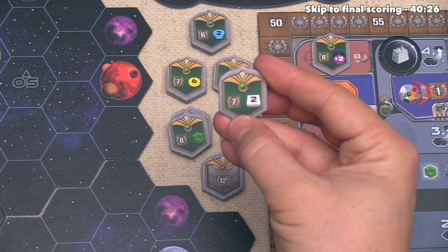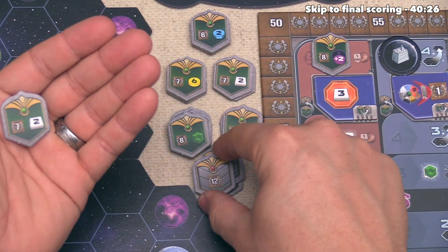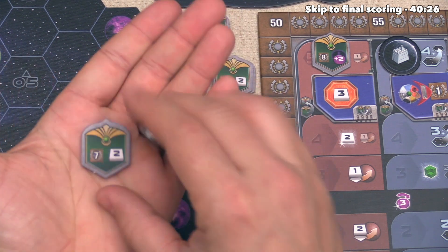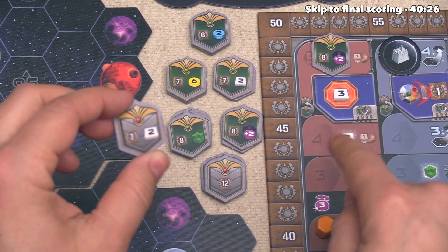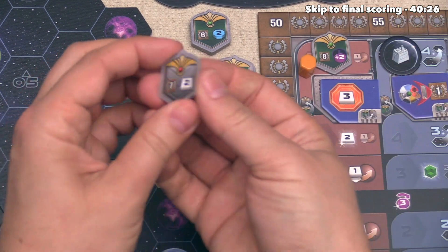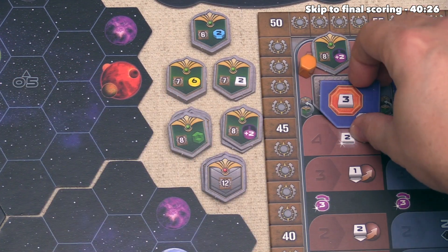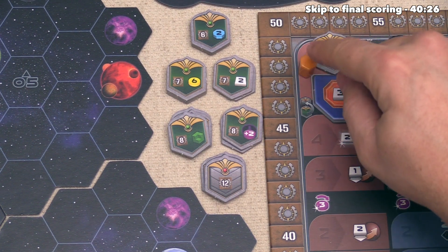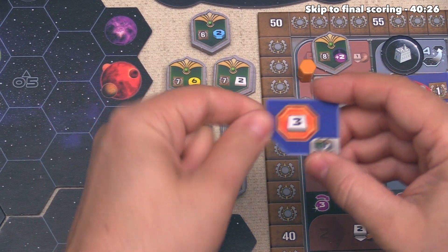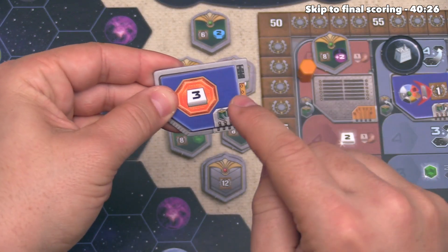You can take a specialized technology tile if you have your research token on the four or five spot adjacent to it, but you must exhaust one of your federation tokens. You then take the tile and cover up one of your previous technologies — erasing the previous ability and giving you a new one for the rest of the game.